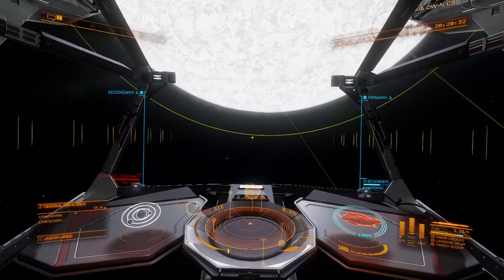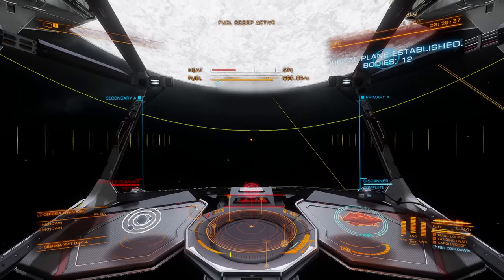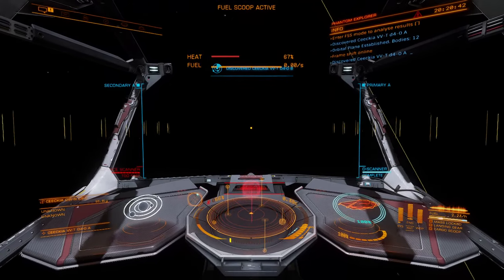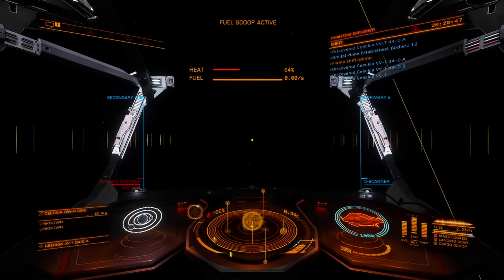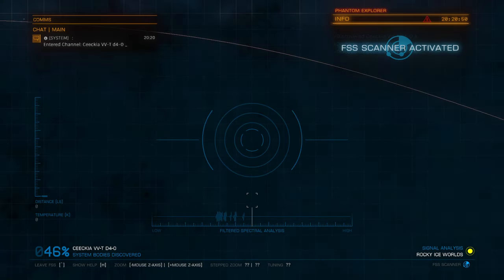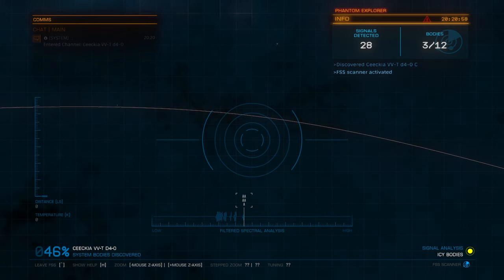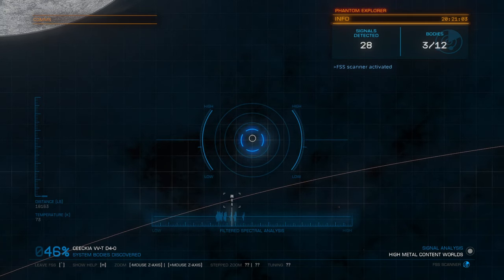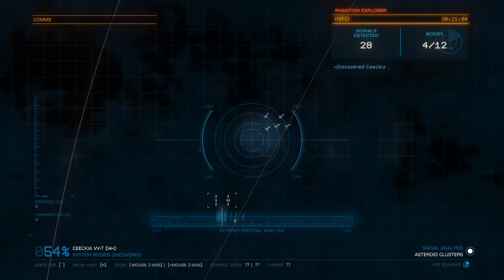When we hop into a system, we'll pop the discovery scanner to see how many bodies are in the system, then do some fuel scooping to make sure we're topped off. After that, we'll pop into our full spectrum system scanner to see if there are any high-value planets. We're looking for Earth-like worlds, ammonia worlds, and water worlds. There are none in this system. However, if there are 15 or fewer bodies, we'll do a full manual scan to look for biological features.